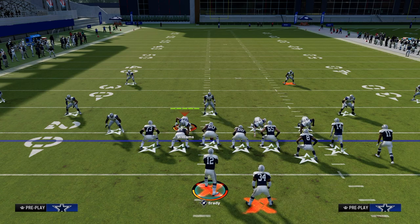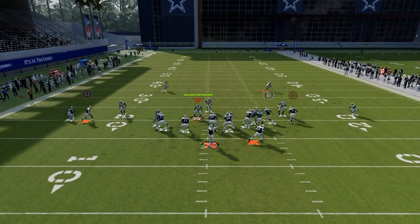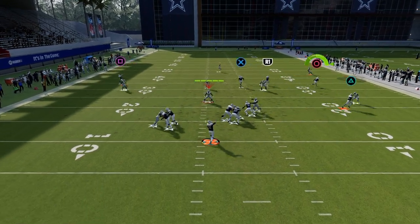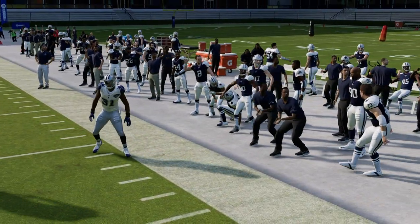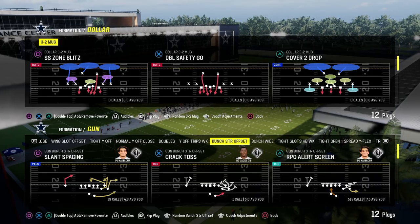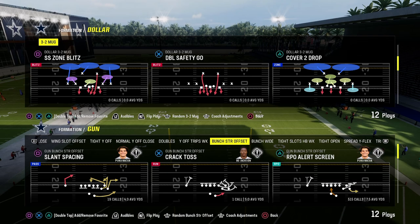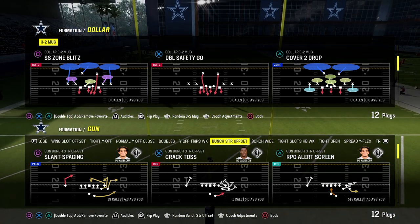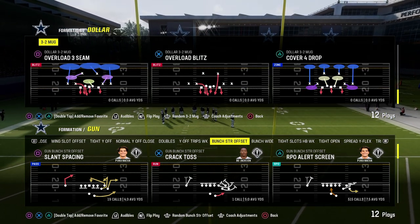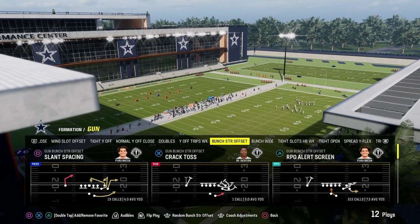If they do hard flat — which is a true cover 3 cloud in Madden's terms — you're just going to throw the short corner to the sideline. Possession catches are really good on the sideline this year. The way I teach Madden is to be as systematic as possible — understand what beats you and why, so your number two play will attack different space.